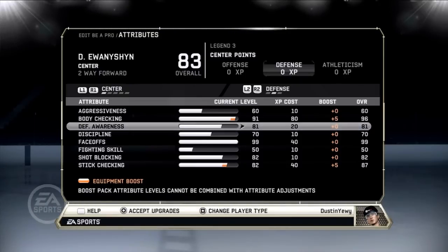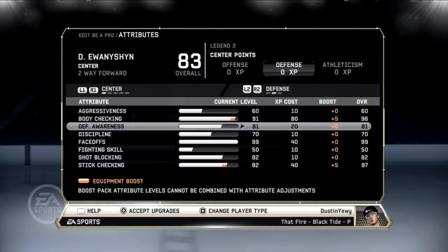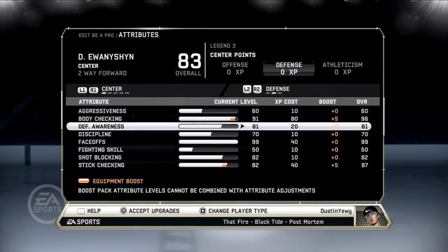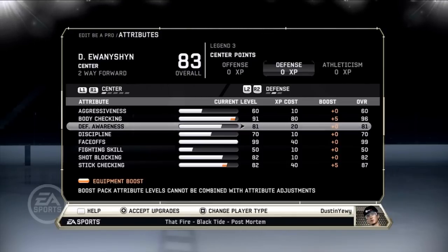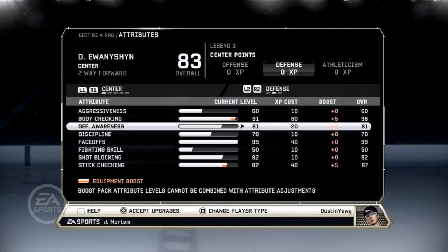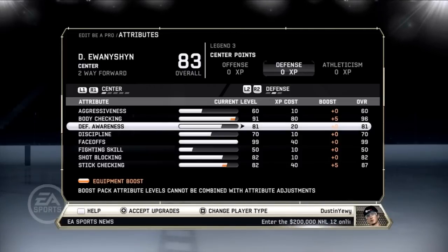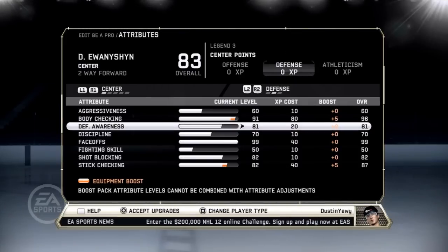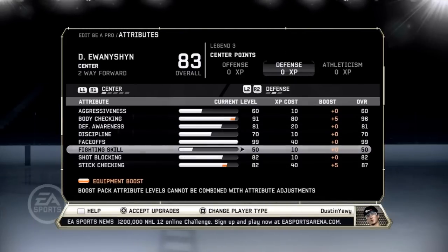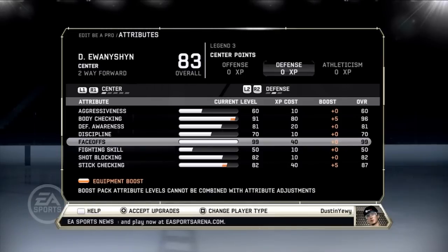Defensive awareness — as a centerman, you want to be down low in your zone and the offensive zone. A lot of people try an x-play where the computer makes a good pass up the boards and you can easily beat the other team's defense, because the computer AI defenders are absolutely atrocious sometimes. Defensive awareness is good — I like to stay high when I can and pick up those passes along the boards. Discipline isn't really useful at all; I don't really take penalties and when I do it's like a tractor beam goalie penalty or a trip I can't do anything about.